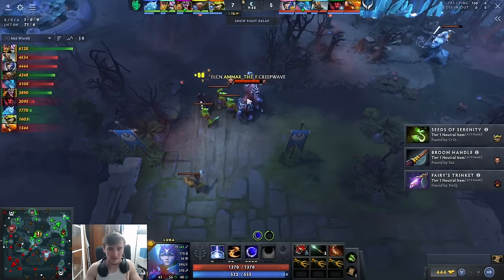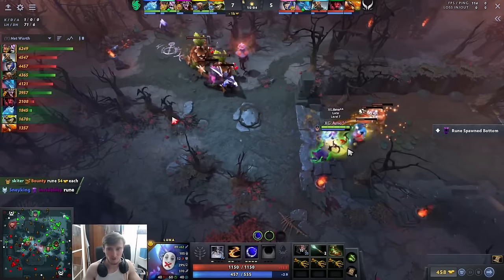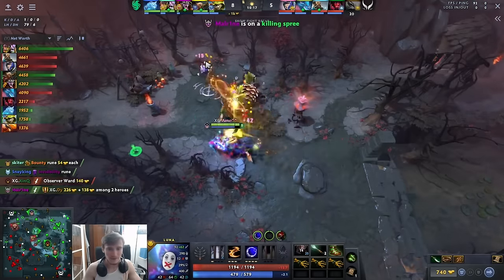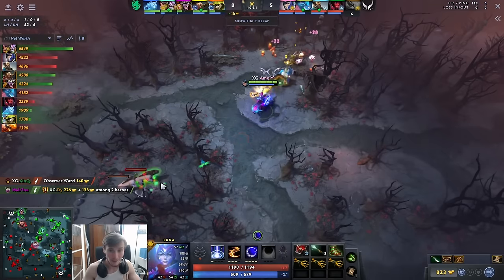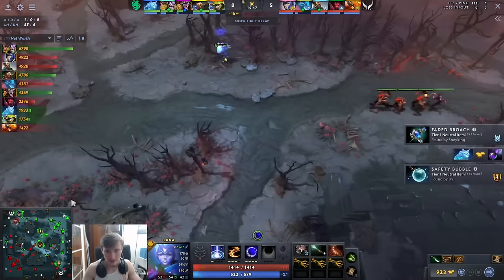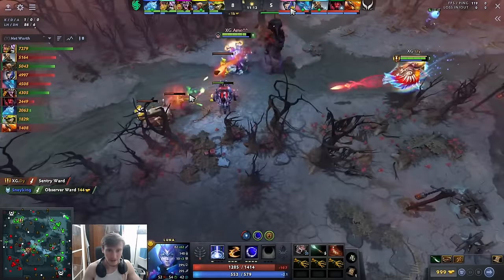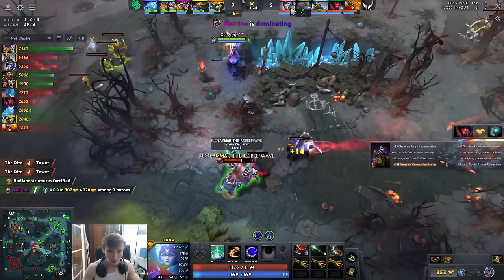These are the type of small but important decisions from AME that really change the game. After pushing the lane far, it's actually efficient for Luna specifically to just start jungling — it's ridiculously efficient and guarantees neutral items for teammates. I've been saying this a lot: neutral items are key. I value them at about 700-800 gold — items like Seeds of Serenity I consider closer to 1000 gold for what they give. He also keeps defending the tower, preventing Team Falcons from opening up the top side of the map.